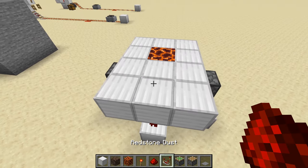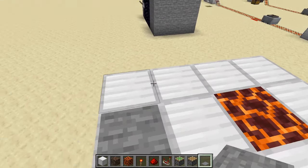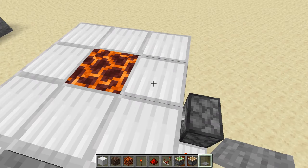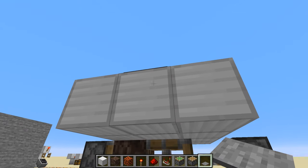Put a pressure plate here. Now when we cross over this pressure plate, you can see it switches out to the soul sand. Cross over it again and it switches over to the magma block. So this is just a quick little block swapper.